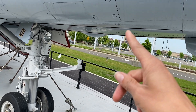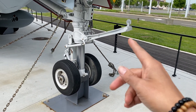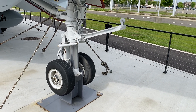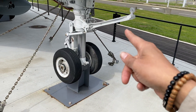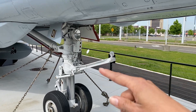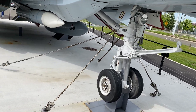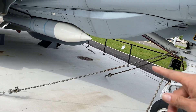This door right here is supposed to be open, but they closed it because of birds — they don't want birds nesting inside. Right here is where it hooks up into the carrier for the steam catapult. And of course they have these lights over here; they tell the landing officer the status of the aircraft — whether it's too high, too low, or too fast.